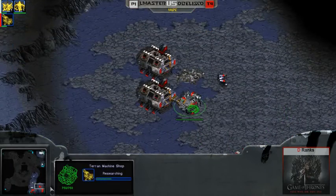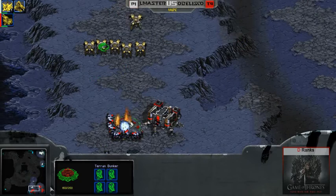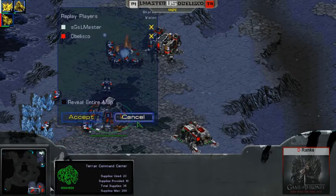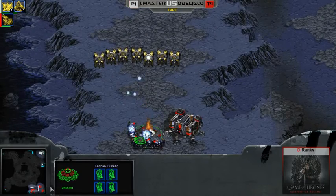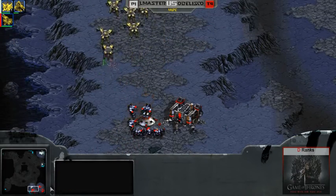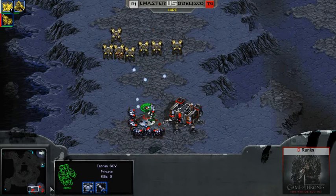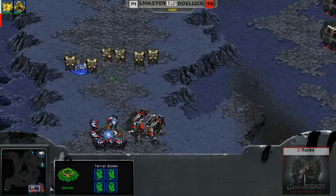However, he doesn't know that he could probably just target fire these SCVs right now. It looks like he's not really paying much attention to that. He will be getting siege mode. No tanks are on the way right now, though. I'm a little surprised, because the savannah goons are going to be able to barrel their way through this right now. Obelisco is actually in a lot of trouble right now.